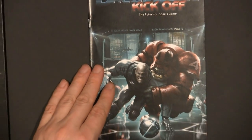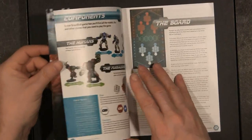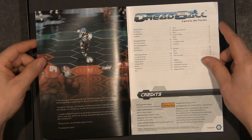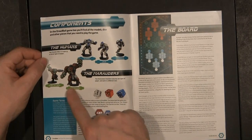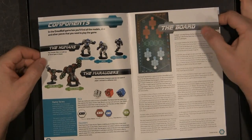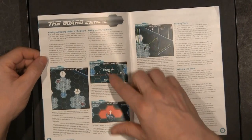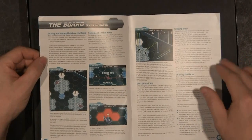Then you have the rulebook. Basically it's the cover. Inside the rulebook, very front, is a guy running down a field getting ready to score a goal or a point. We have Humans, Goblin Jack, Orcs Guard. There's a layout of the board. I didn't realize the board was going to be cardboard - I thought it was plastic.